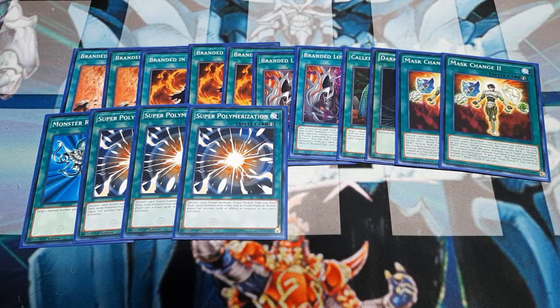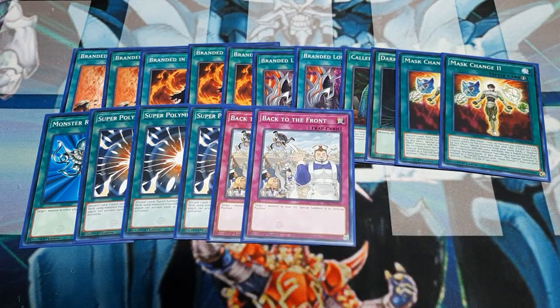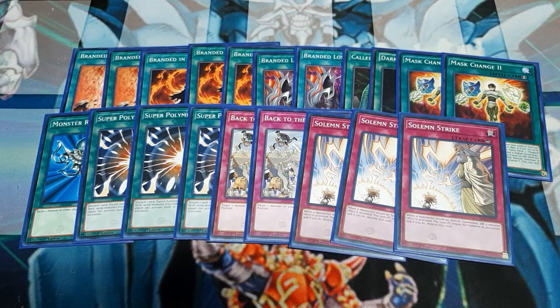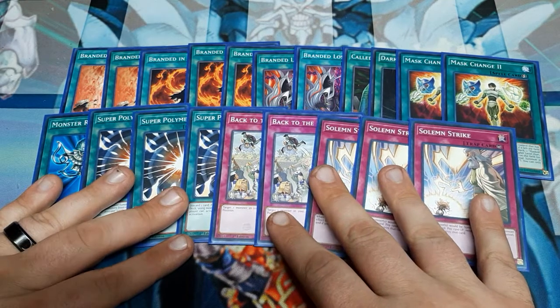We're going to do the traps — there are five of them, and again, very budget. The Back to the Fronts allow us to Special Summon, letting us do Albaz plays during the opponent's turn, and it was in this structure deck as well. The only other card in the main deck that might add a little value is Solemn Strike, but if you guys were collecting structure decks, this was in the Machina structure deck — still maybe a few bucks a piece, like $2 to $3. Go ahead and take the screenshot.